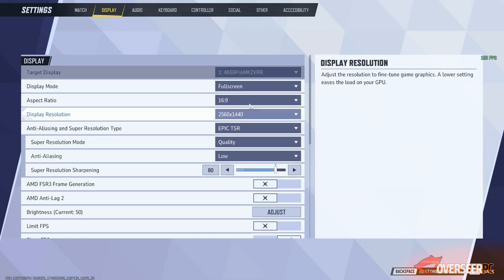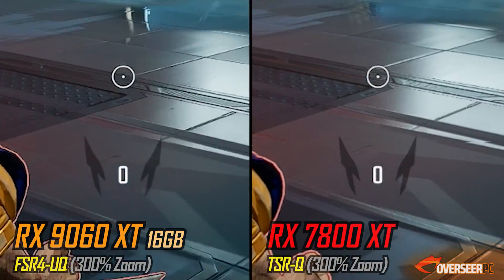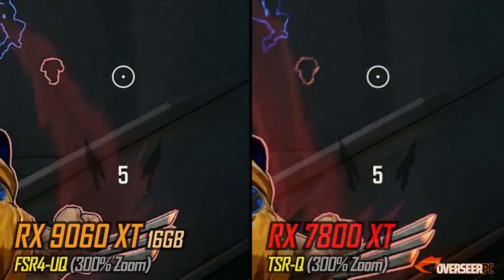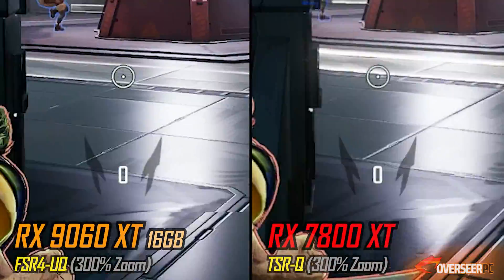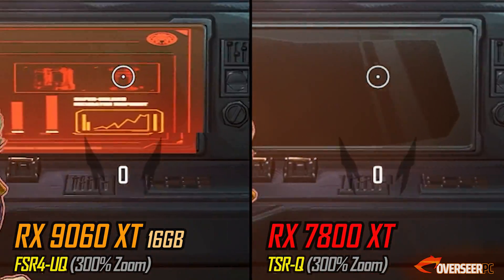In Marvel Rivals we're using FSR 4 for the 9060 XT. For the 7800 XT, FSR 3 isn't great quality, so we've used TSR quality — which I believe is Epic's upscaling technology. Looking at the quality, it's actually good and not bad. Besides visual quality, let's look at frame rates at 1440p.